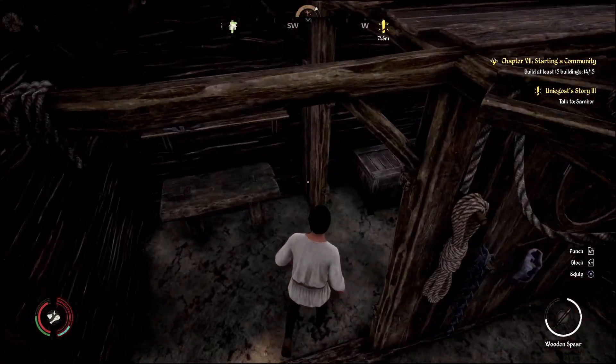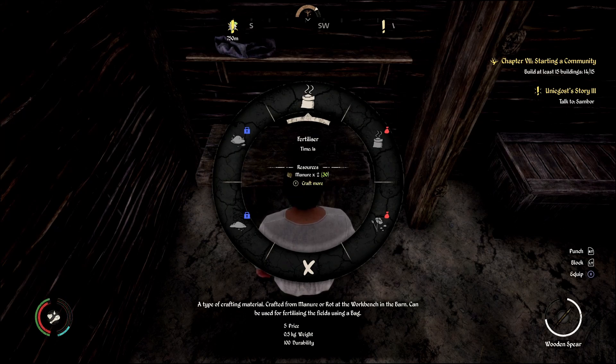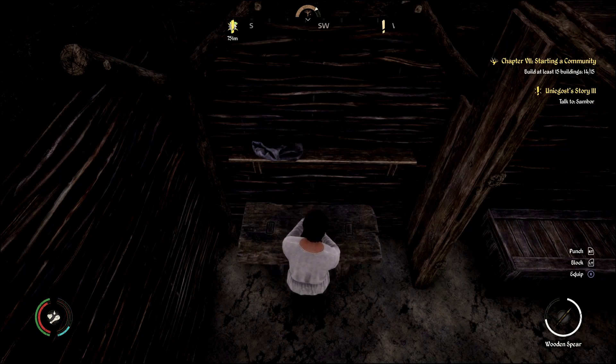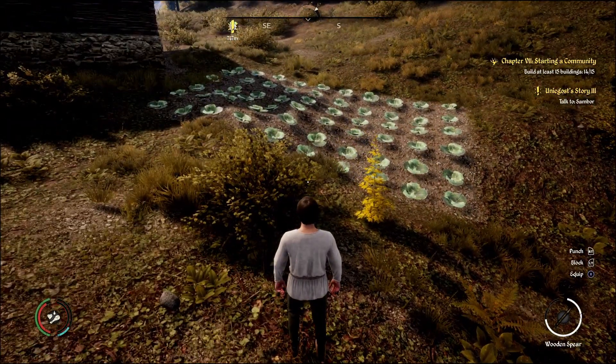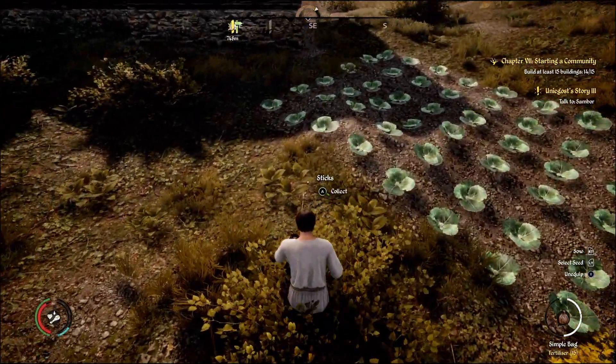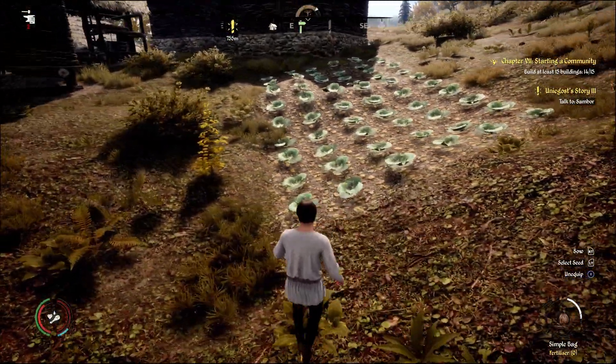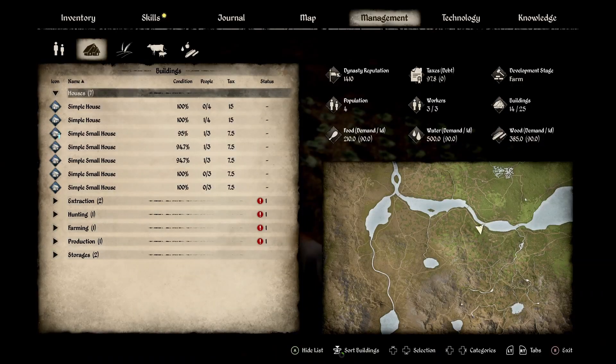First we need to turn this manure into fertilizer. We're going to go over to this workbench and craft the fertilizer yourself. You can eventually assign settlers to work at the barn and craft fertilizer but it will happen very slowly. If you want your own fertilizer you're going to need to set up animal husbandry. Let's pull out this simple bag, put in the fertilizer — we've got 15 — and go ahead and refertilize this field. We also got a level in farming.